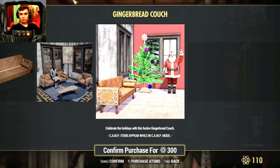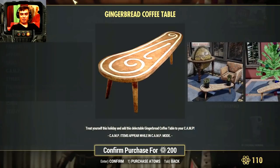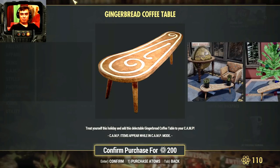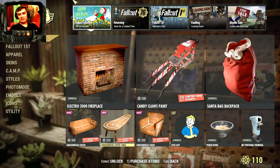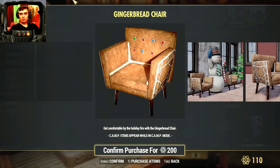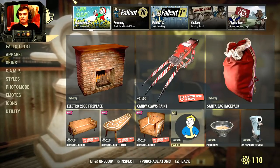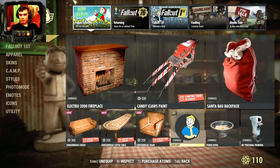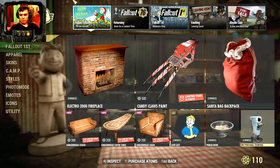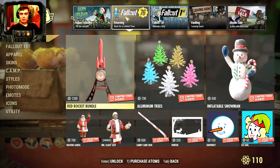The gingerbread couch — I'm not gonna get this one, I don't want it and I'm out of atoms. The gingerbread coffee table, same thing, not gonna get it. And the gingerbread chair as well. Wait, are these free? I thought these ones are always free — okay I think they messed up somewhere in the featured section.